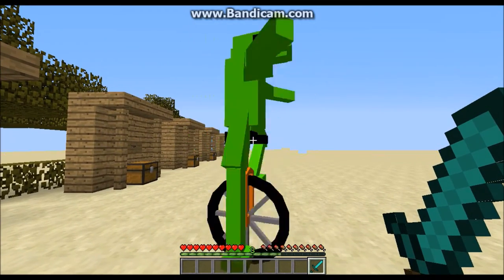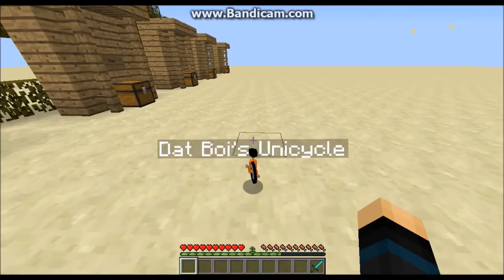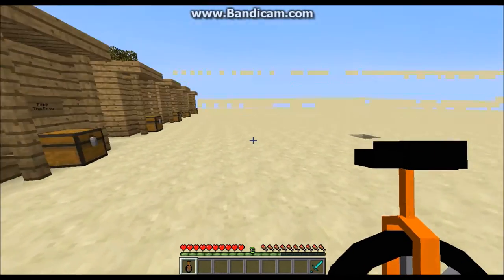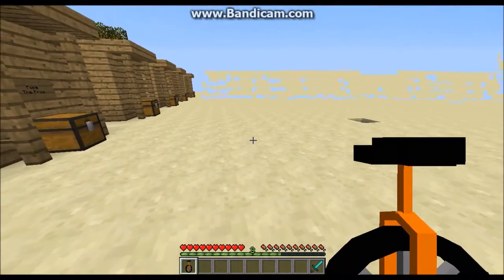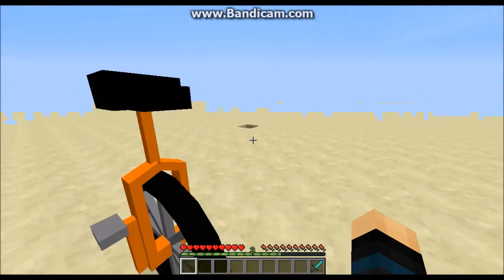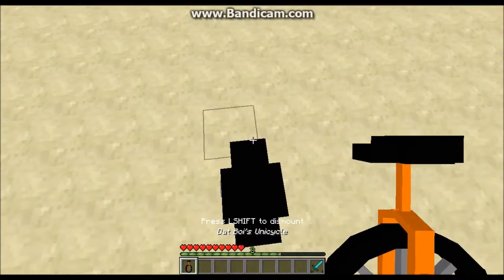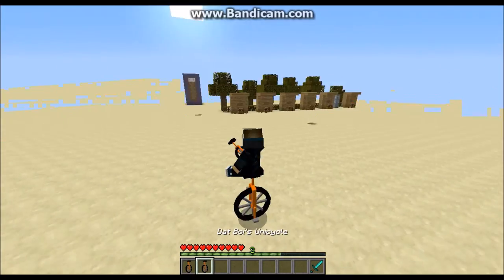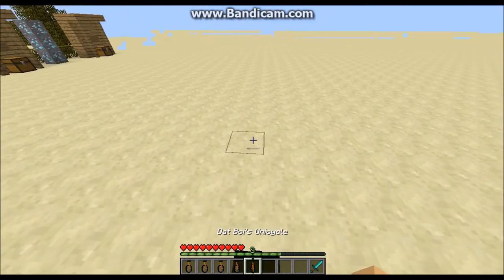Watch him roll. There we go — it will drop that boy's unicycle, right there. What do we do with this, you may ask? Well, you can't right-click it. What you do is you drop it, and it pops up like this. And you simply ride it. You get like super speed — I'm not even pressing any buttons right now.